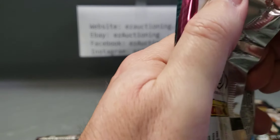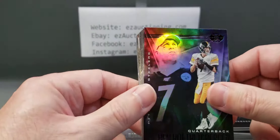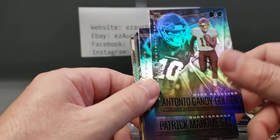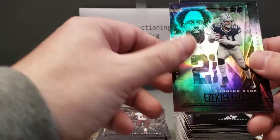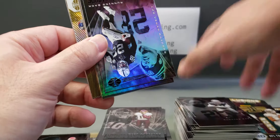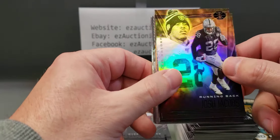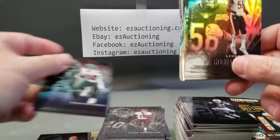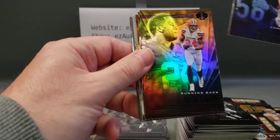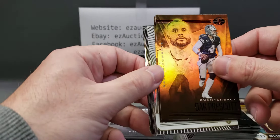So if Drew Lock is your top card in the pack, you're probably going to get a Herbert rookie. This one we haven't seen before — Big Ben, Antonio Gandy-Golden, Patrick Mahomes, Ezekiel Elliott. I hope the Cowboys lose tomorrow and my Washington Football Team wins so we go to the playoffs — get one playoff game. Josh Jacobs, Michael Pittman, Roquan Smith, Nick Chubb, Jonathan Taylor rookie — first gold parallel we've gotten.